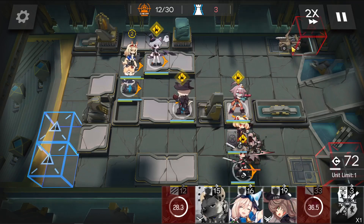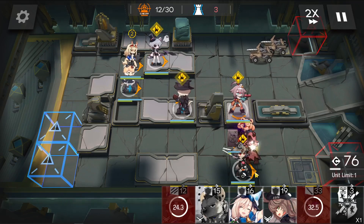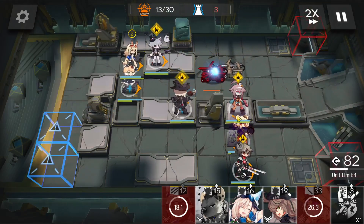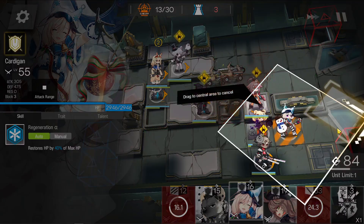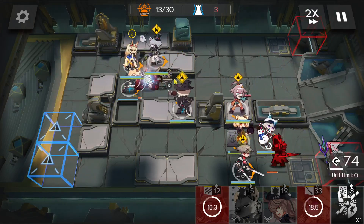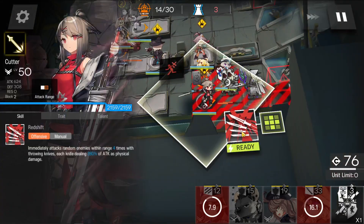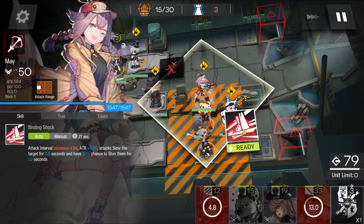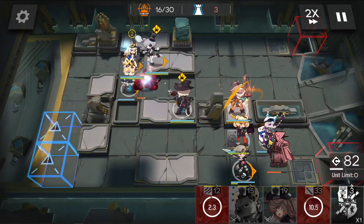You also gotta keep your eye out for these mages over here. As soon as you see them, unload on them with either skill — or maybe both, depending on how bad things are. Let's get Cardigan out to tank some damage. Activate Cutter's skill. Let's get Maze's skill activated as well. Cardigan's skill too.